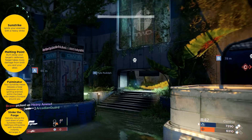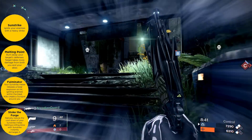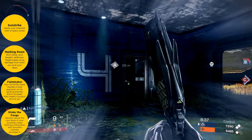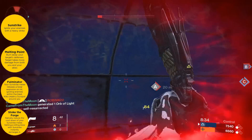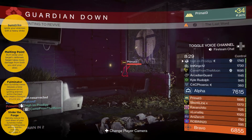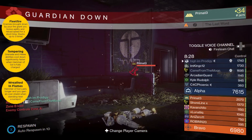Moving on to the last perk for the melee tree, we have Stroke of the Forge. This one reduces the cooldown of your Sun Striker, and getting a kill with your Sun Striker will instantly recharge it. Sun Striker, as a reminder, is the first melee perk we went over — that is your melee ability.